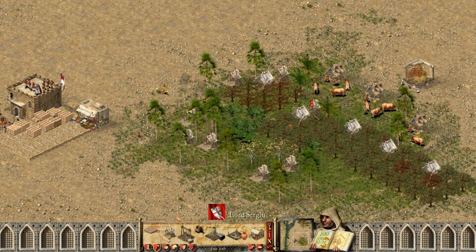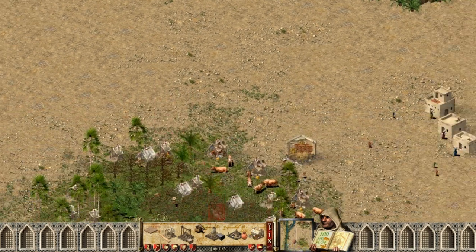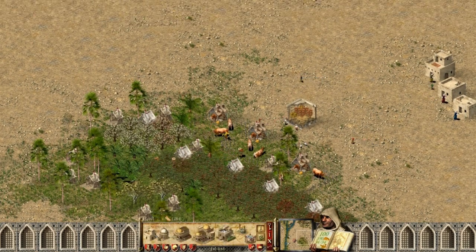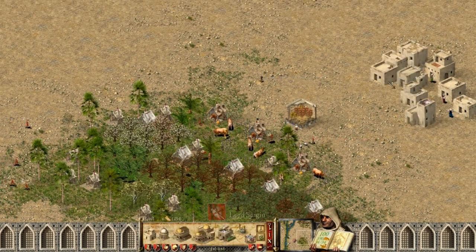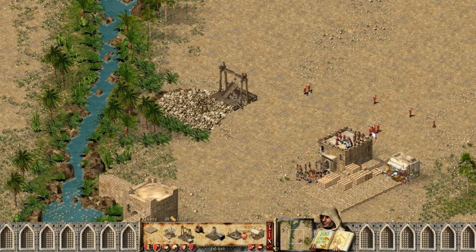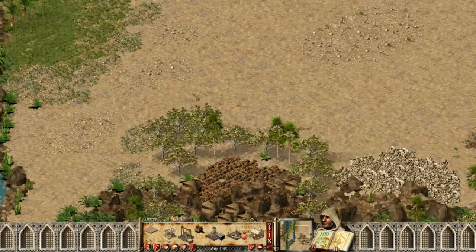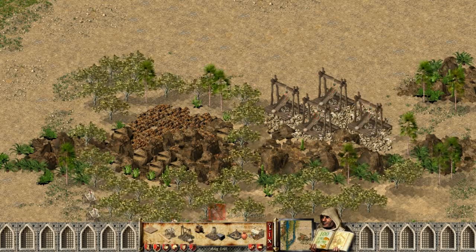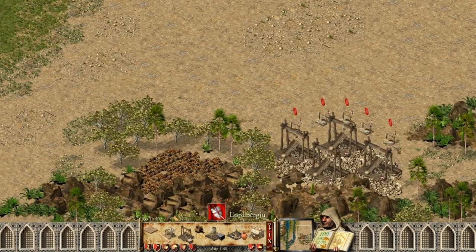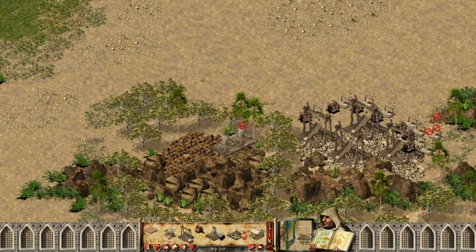I want to place some woodcutters around here just to clean this green area to place more buildings and increase my food production. I also need hovels, and also quarries — I need them to produce stone. I'm kind of running out of wood, that's not good.